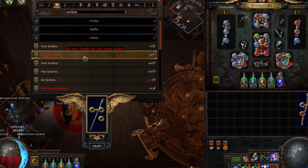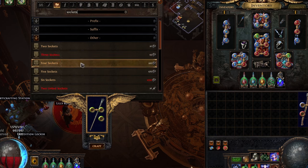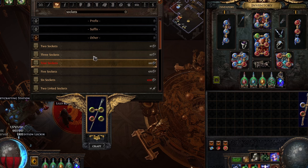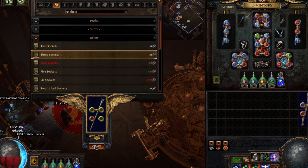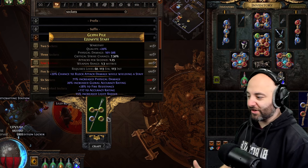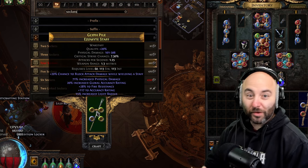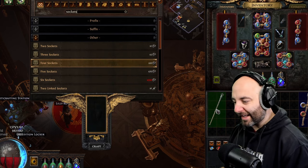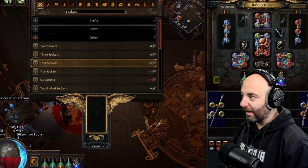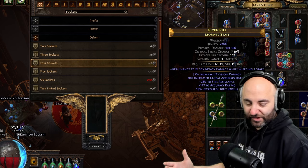Once we've got three green sockets, we add the fourth socket, which costs 10 jeweler's orbs. Now we're looking for that last tricky blue socket. If the fourth socket isn't blue, cycle again until it is — and there it is! Congratulations, you now have the perfect weapon with the right colored sockets. Then you'd add a fusing orb to link all the sockets together.